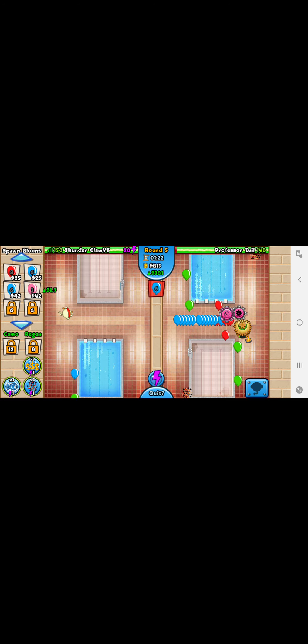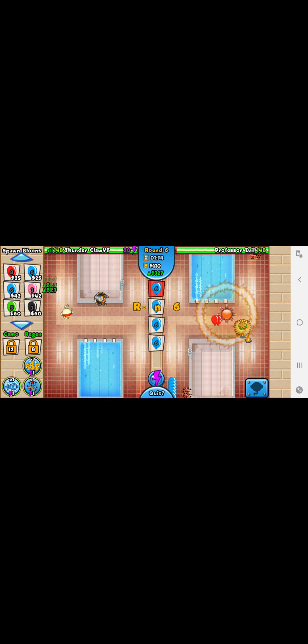The double shots will easily take care of the pinks, so using the seeking shurikens wasn't working right there, but that's totally fine. You are going to want to get up an apprentice right there just with intense magic — magic ball sounds really weird.